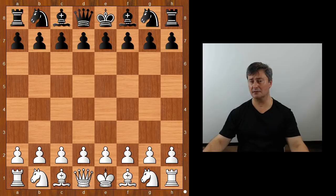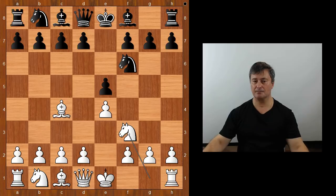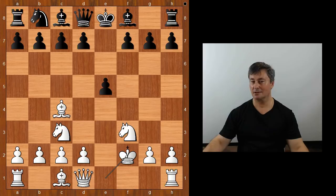Richardson started with e4, Delma played e5, Bishop to c4, Knight to f6, Knight to f3. Playing with the black pieces, capture the pawn on e4, Knight to c3. Black to move — Knight takes on f2 was played, King takes on f2.